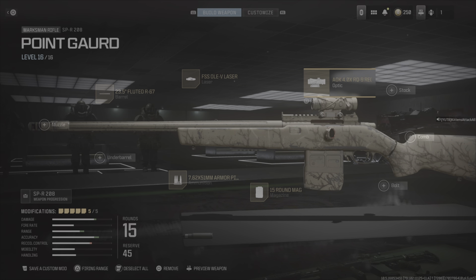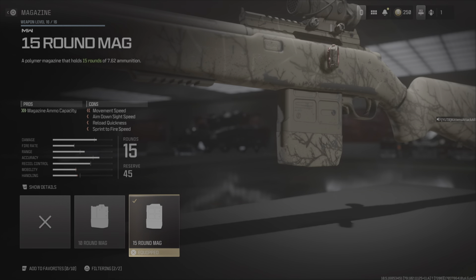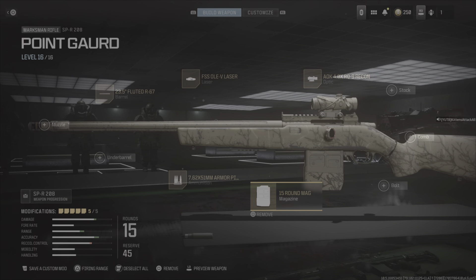I might try some thermals on it next. I've also really been enjoying the 15-round mag — it's a big choice for this gun because you don't necessarily need it. It does hurt your aim down sight speed and some of the other snappy qualities you really like for a marksman rifle, but those sacrifices are nice because the gun is so quick that you don't really lose anything.